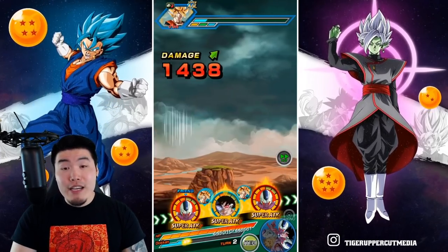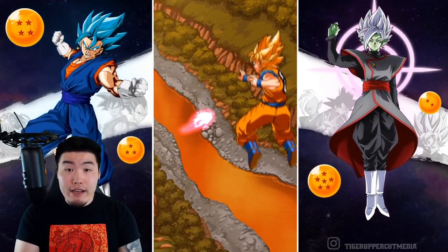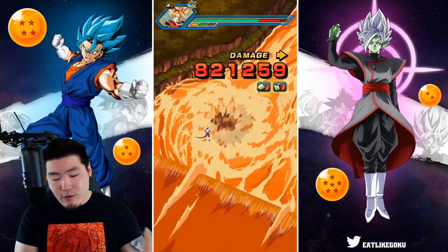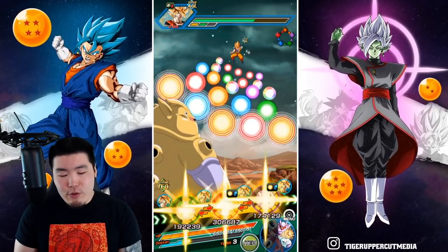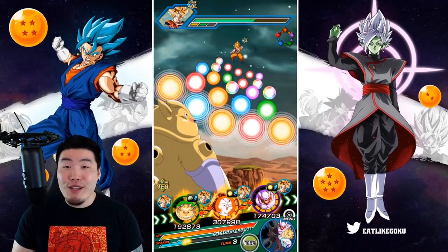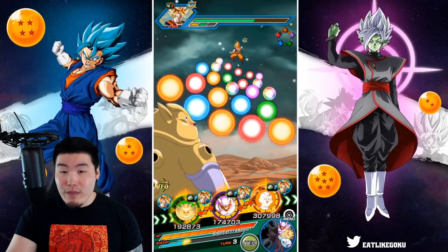Now, if he was at max links — especially level 10 Big Bad Bosses with the extra 25% attack and defense — then of course he would have hit quite a bit harder, probably around 2.5 million or something like that. But not everyone is going to be able to get their Janemba to max links for a long time. I don't think it's super realistic to showcase him with max links all the time. So yeah, just over 2 million with a 50% support.